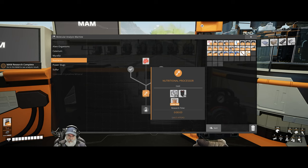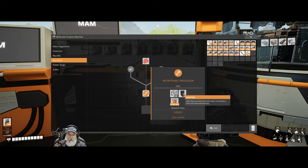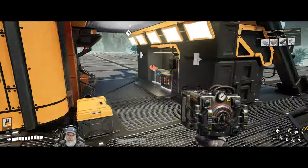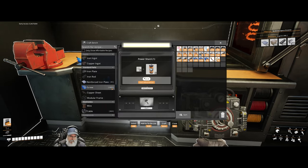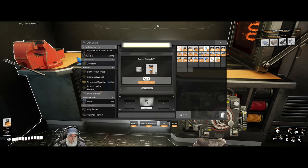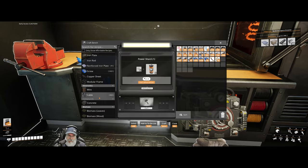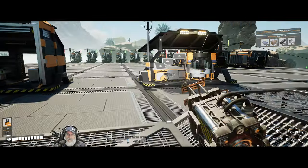Nutritional processor — that requires steel piping. We can't make that stuff yet, so we'll have to wait on that one.